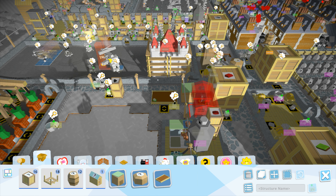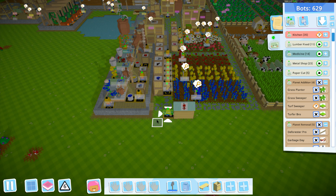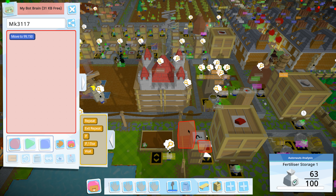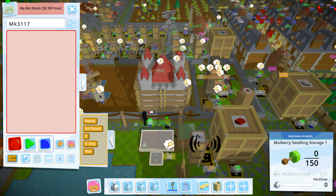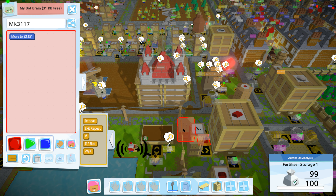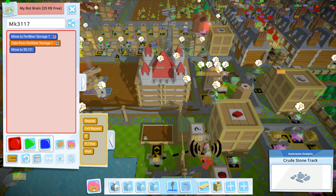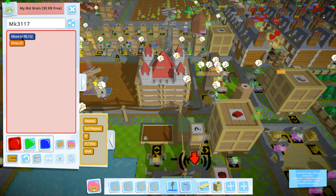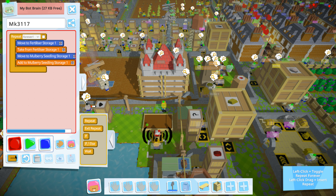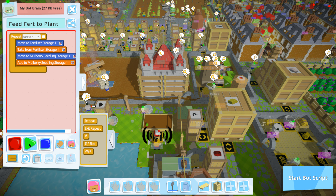Then we need another bot in the box, grabbing from here. Alright, so you grab from here. You go over here, you wait for that to be done. Alright, you grab from here, excellent. You put in there. What does it get stored in? Nothing is stored in this. Cool — grab in there, put in there. That's all you do, forever. You feed fertilizer to plant.